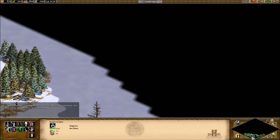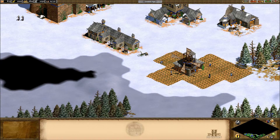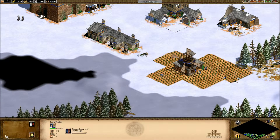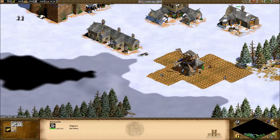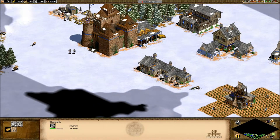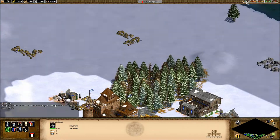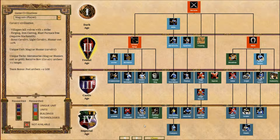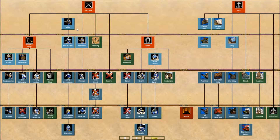I'll send them to explore this big black section. We're going into Castle Age right now. I'm not sure what our specific civilization stuff is. Each civilization has a specific unit that they can create and train. But I'm not sure what that is with these people.